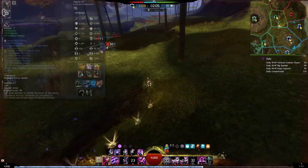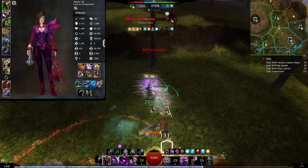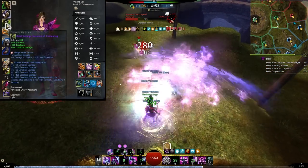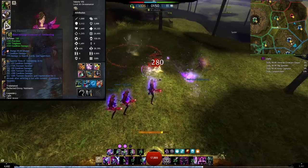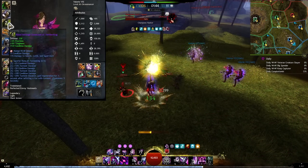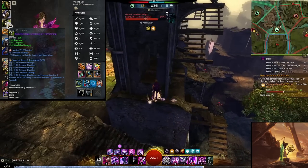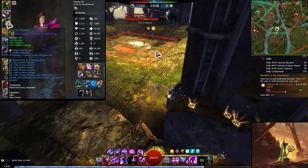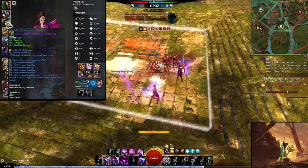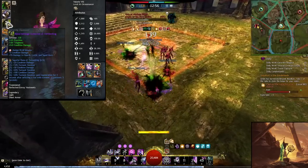So first of all, let's go over the gear. I take mostly Trailblazers, but you need some Rabid for a little bit of crit chance because you need to land criticals to trigger some of your traits. Mostly Trailblazers for the condition damage and duration, and then go for the Rune of Tormenting. You get a bit more sustain from regeneration whenever you give Torment, and your clones can also give Torment, so you can get a pretty high uptime on regeneration. Torment is your highest damaging condition in this build, so increasing its duration is more powerful than pretty much anything else.